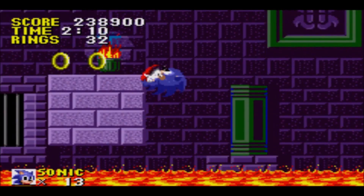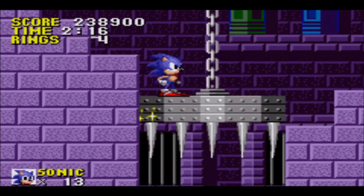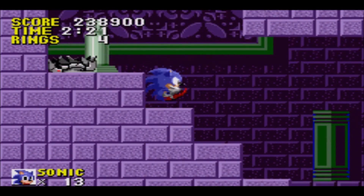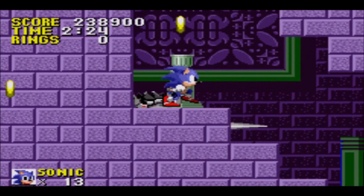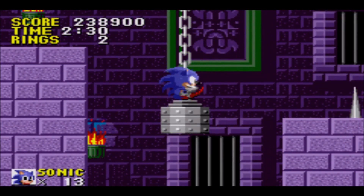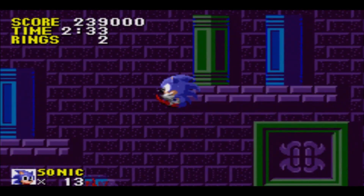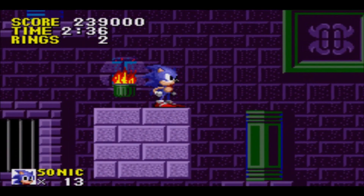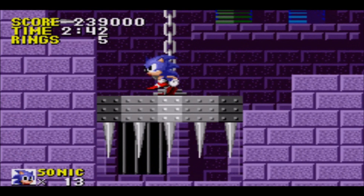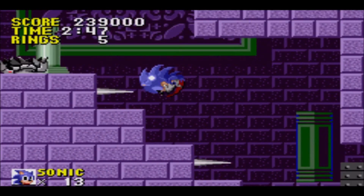The slowdown and actual hit detection on certain objects make it super easy to get hit — it's just unpolished. No wonder this game is never going to get a sequel with Sonic the Hedgehog 2 Genesis on GBA, because if that existed it would make things ten times worse. I just touched the lava but somehow didn't get hit by it — that's supposed to hit me! What is going on? The collision detection is completely broken.